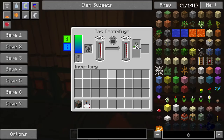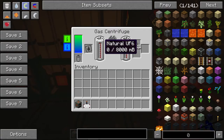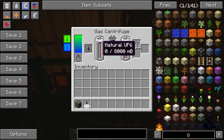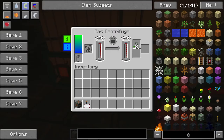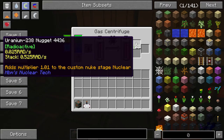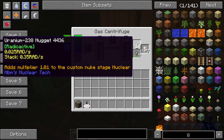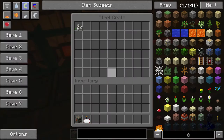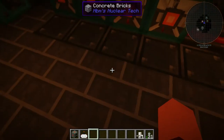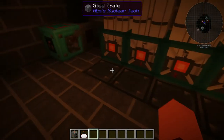Over here we have our uranium and plutonium enrichment. Your uranium hexafluoride (UF6) goes in here into this gas centrifuge — this takes UF6 into low enriched UF6, which then takes it from low enriched to medium enriched, and so on until you get weapons grade or fuel grade uranium. You can pretty much do the same thing with plutonium as well. Each of these has crates so you can come in and drop it in quickly. You're getting a lot of fuel grade uranium-238, so that's pretty good.